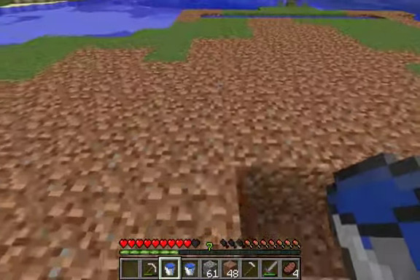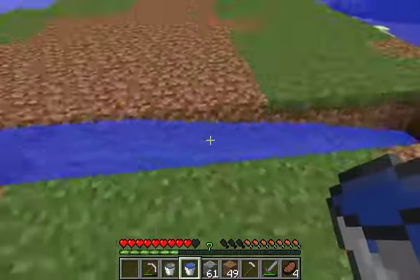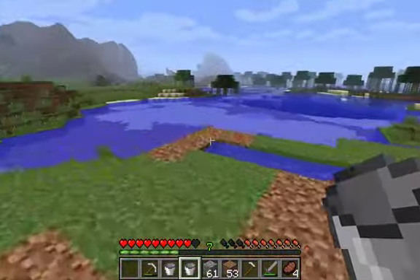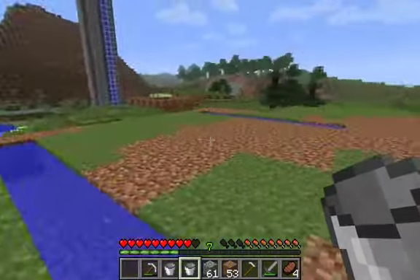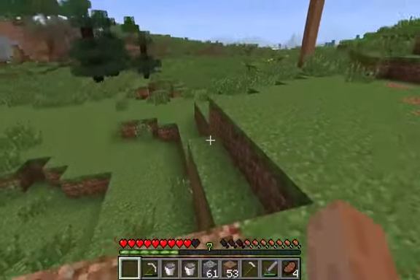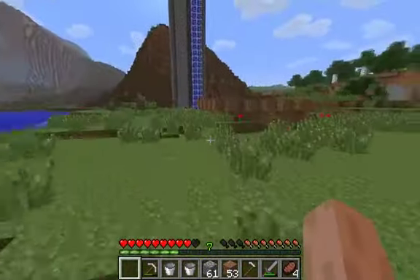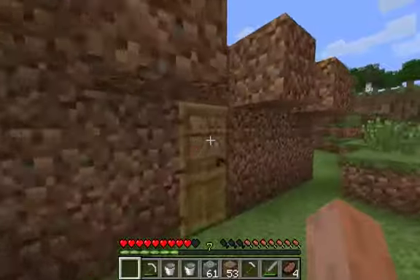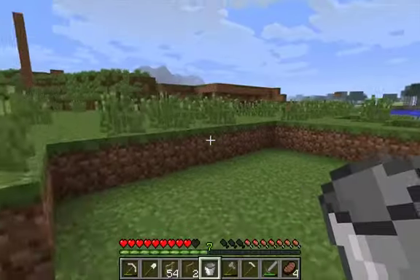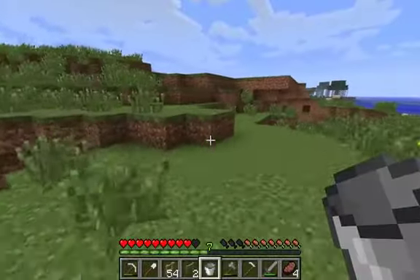Now that I've got pumpkins, I might want to get a pumpkin farm up and running at some point too. And that shouldn't be too difficult to do — I just have a nice automated design I like to do with pumpkins and melons. I need pistons for it, and I don't have redstone yet, so that's holding me back a little bit right now. I'm gonna grab a new shovel and a little bit of wood to put up some fences around there.